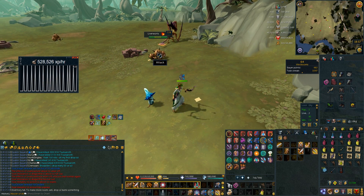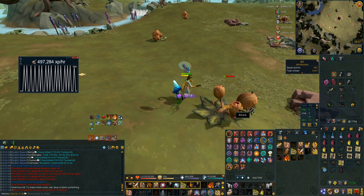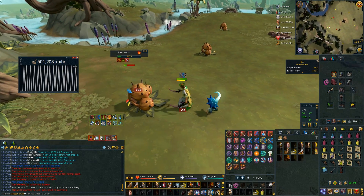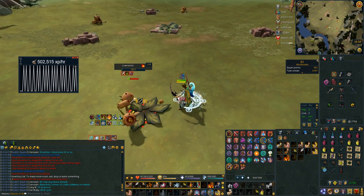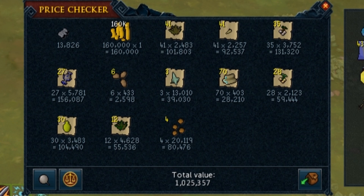The plant creatures — the vile blooms — drop magic boots that let you charge your detonate quicker, which sounds great for AoEing or Telos. I was killing the highest tier ones one by one, because you can't AoE them as they're in fixed positions, and I was getting over 500k Slayer XP an hour — better than the dinosaurs. However, the GP is worse. From a task of plants I only made about one mil, whereas from dinosaurs I made around three mil. The dinosaurs are definitely more consistent money, but the magic boots from plants are probably worth more than the melee boots.